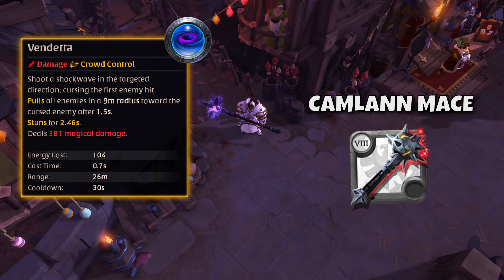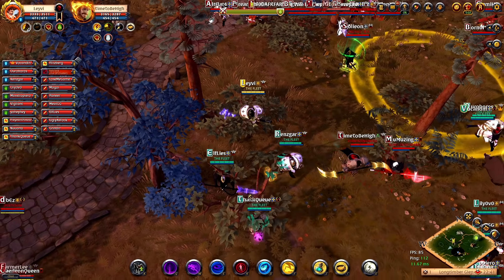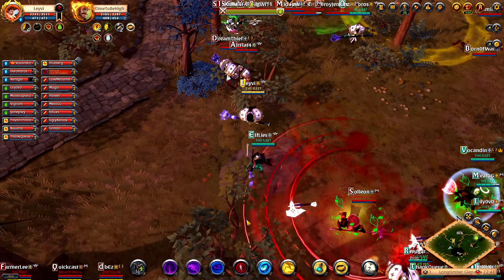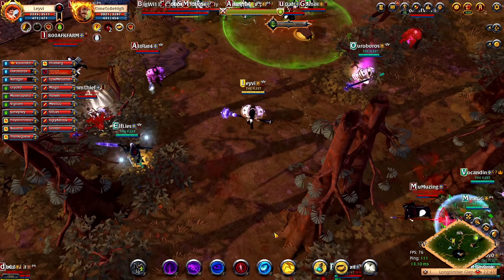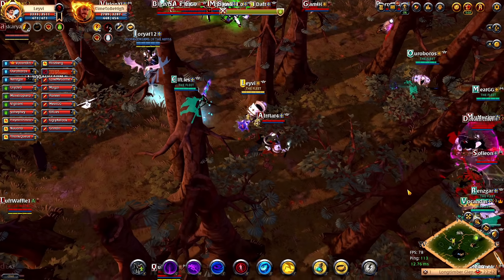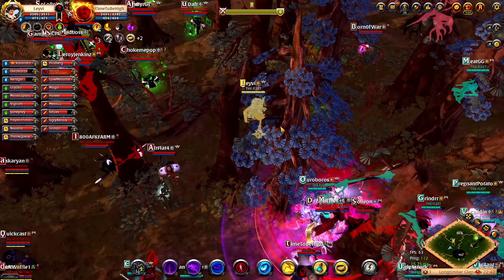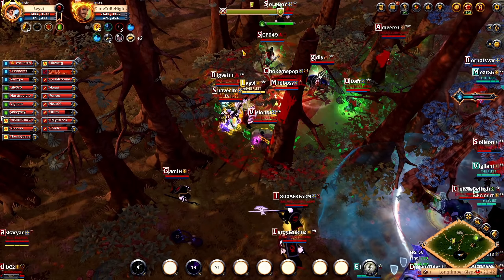As big an ability as this is, as someone that plays the Camelon quite often, I do feel like it's a pretty difficult ability to pull off. It has a cast time, meaning players can interrupt you as soon as you are about to use it. This often requires you to position yourself slightly out of the fight if you wish to successfully land the Vendetta, which is a bit counter-intuitive for a tank who is often in the middle of the fight. The cast time also makes it possible for enemies who are quick to react to dodge this ability altogether.